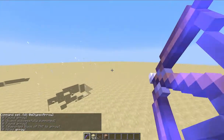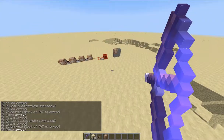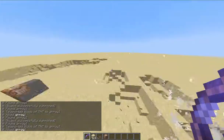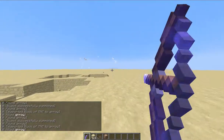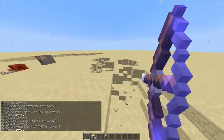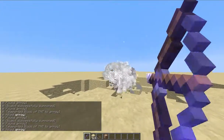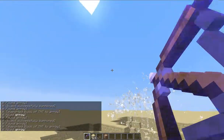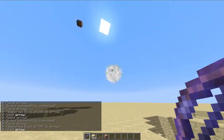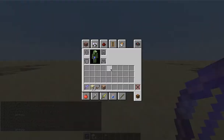So you can see the TNT spawning right there and it's teleported to the arrow — that's how the redstone works. It's a really fast clock; it runs about maybe 10 times a second. My fastest one runs 20 times a second, which is insane. And if you shoot up high, it's going to explode in the air, which is pretty cool. Anyway guys, I'll see you later — bye bye!